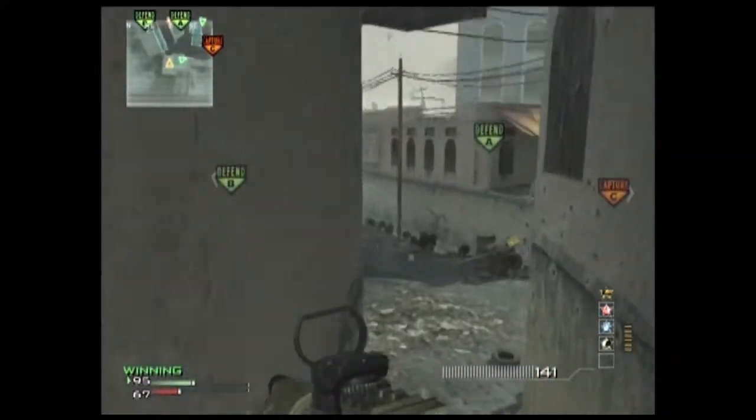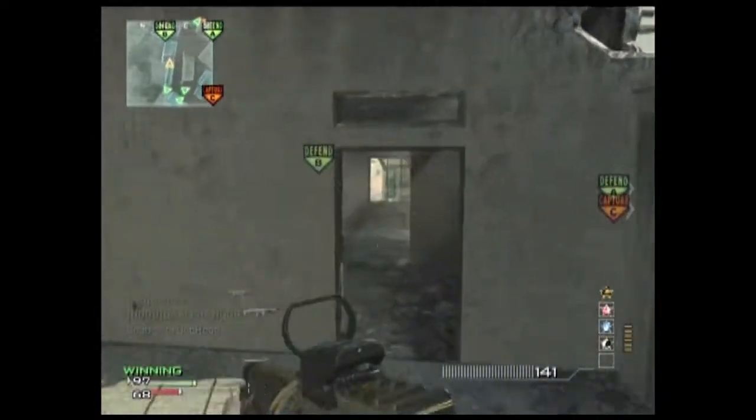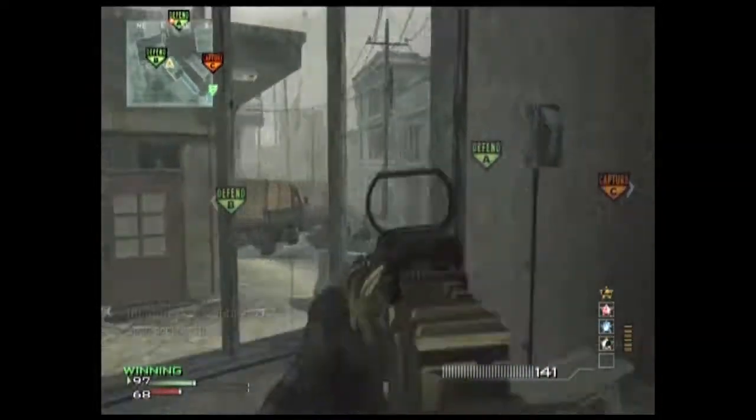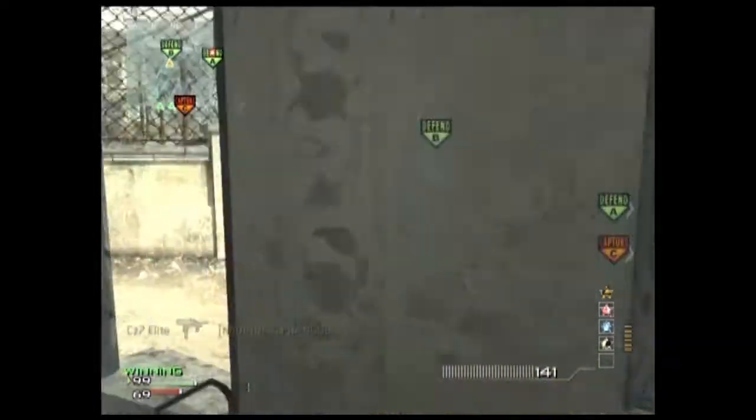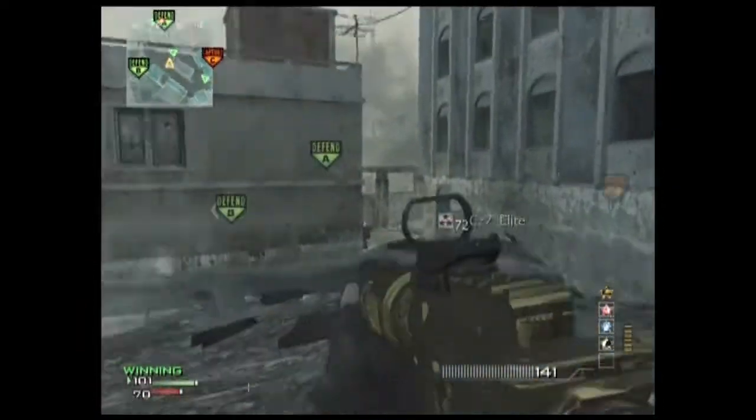Ranking at number 10, the worst assault rifle in the game in my opinion is the CM901. It doesn't have good damage, it has horrible recoil, it's only good when you have specialist bonus. It looks kind of similar to the ACR but it definitely doesn't play like the ACR — the CM901 is just a really bad weapon.